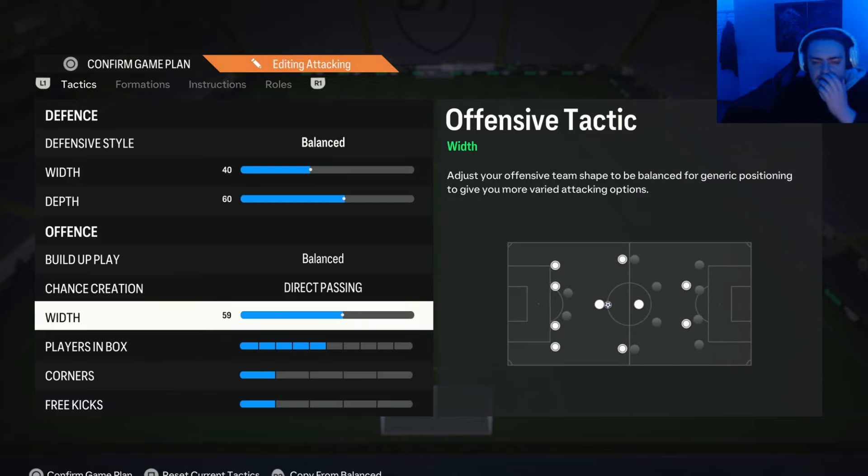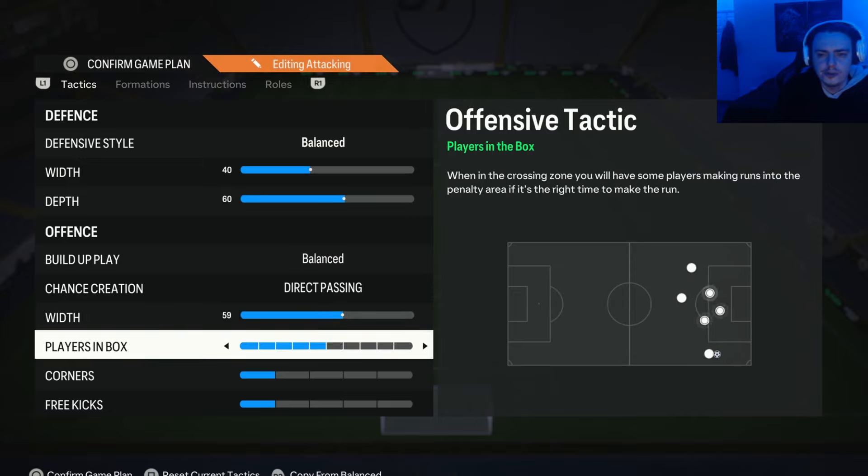For the attacking width, I have to use a higher width in this game. I use 59 width — it might seem crazy wide for a super narrow formation like the 4-3-2-1, but it actually doesn't seem too bad. The main difference is there's a bit more space between the centre mids, which makes it a bit easier to build up play because they're not all glued together. There's also a little more width between the attackers. You can play through the middle as well as wide, but you pretty much have to go down the wing, which is why I'm using a higher width.